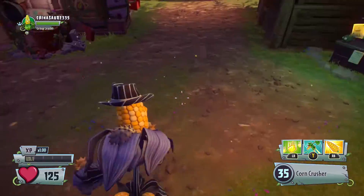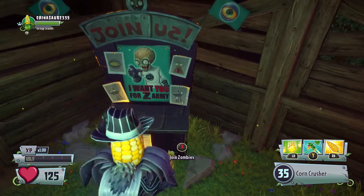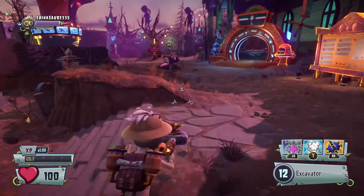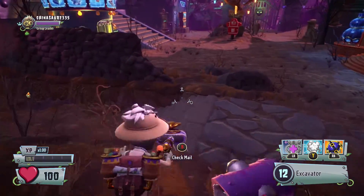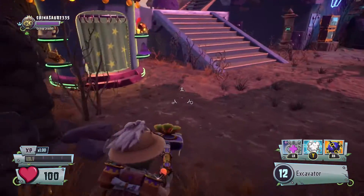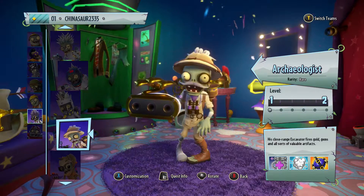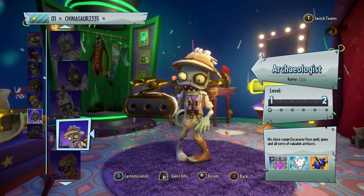Once you spawn into Crazy Dave's Treehouse, you're going to want to go over here and switch sides to the zombies. Just in case you don't spawn as a scientist, go over to character selection and choose a scientist. It doesn't matter what scientist you choose. I'm playing as the archaeologist, which I unlocked from the first Plants vs. Zombies.